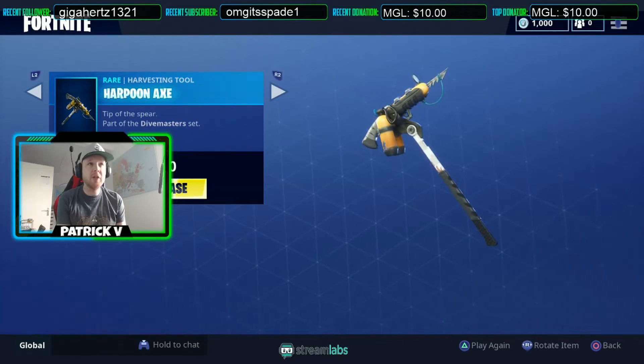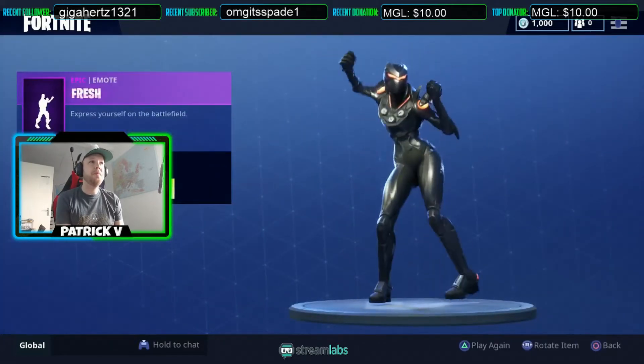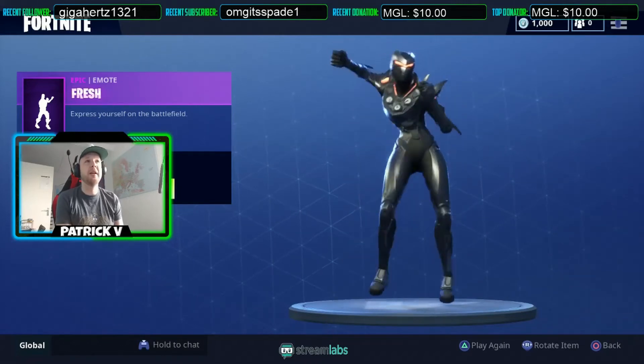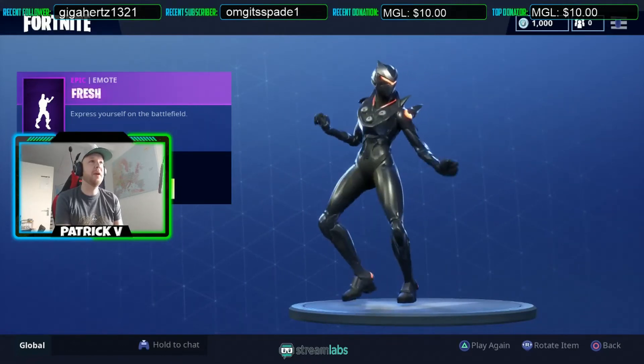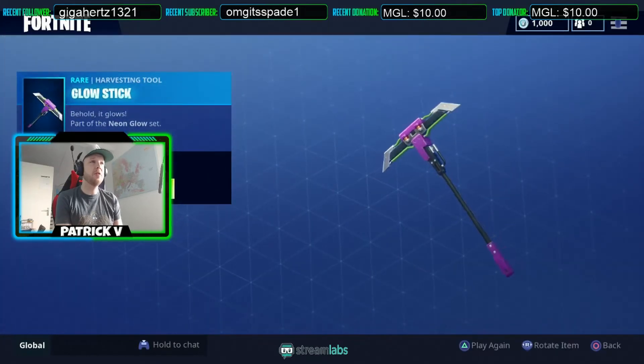So these are the featured items. Let's continue with the daily items. We got the Fresh emote — it's a really nice one, it's Carlton dancing. And we got the Glow Stick harvesting tool.